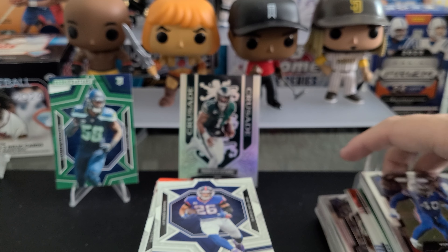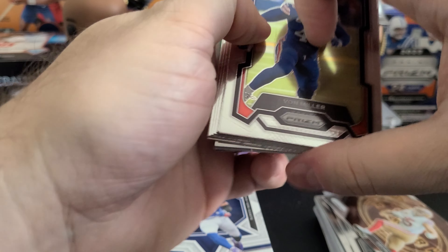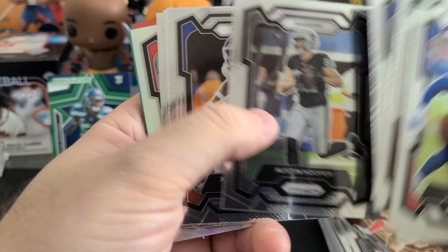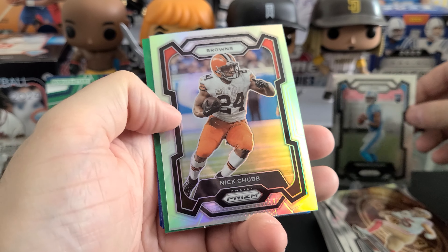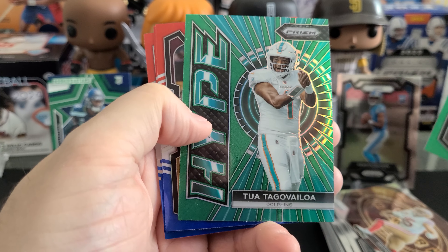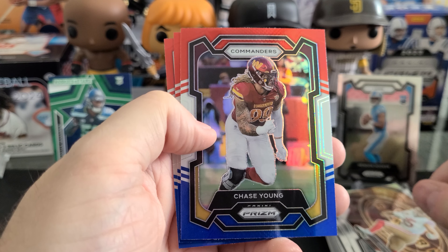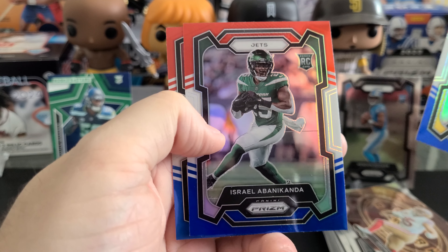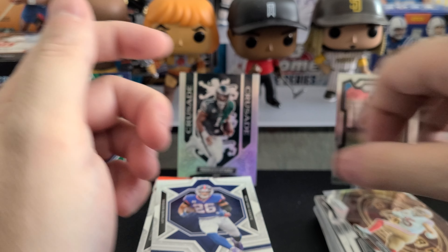Let's go to Prism — here we go, one full pack. We're starting with Von Miller, future Hall of Famer — always a good way to start. Hendon Hooker is our first Prism rookie. Nick Chubb is our first Silver. Mika Fitzpatrick is our green. A green of Tua Tagovailoa. Red, white, and blue Chase Young — old Commanders player. Israel Abanikanda is the rookie, and James Connor is the last card in that pack.